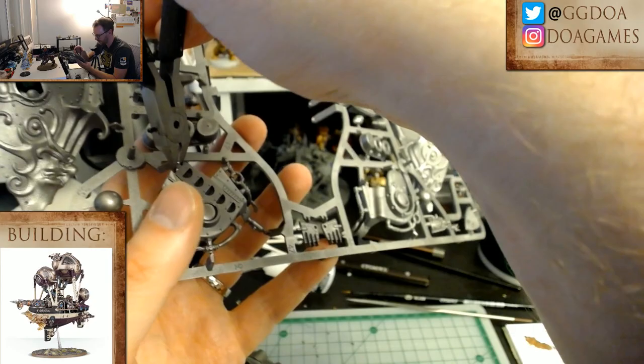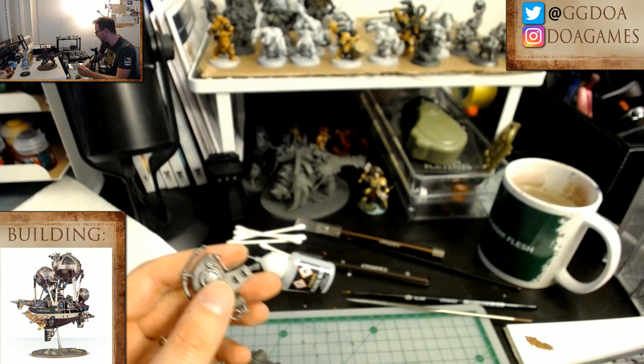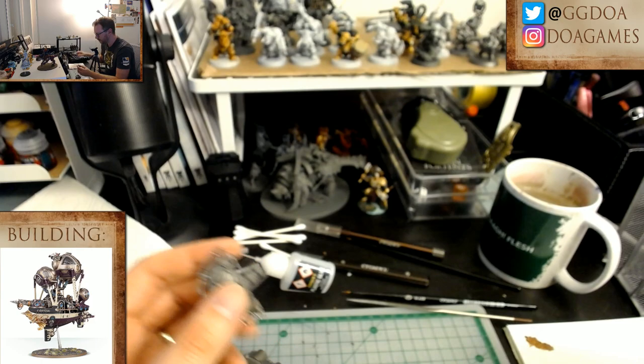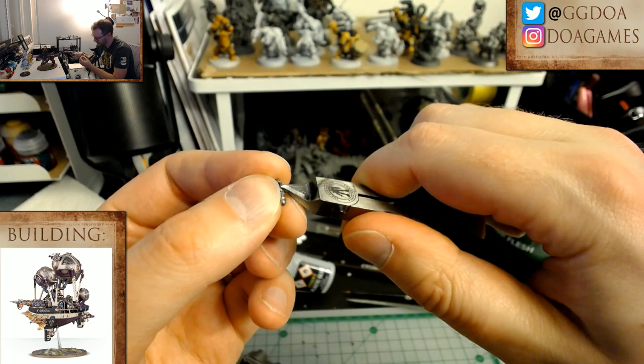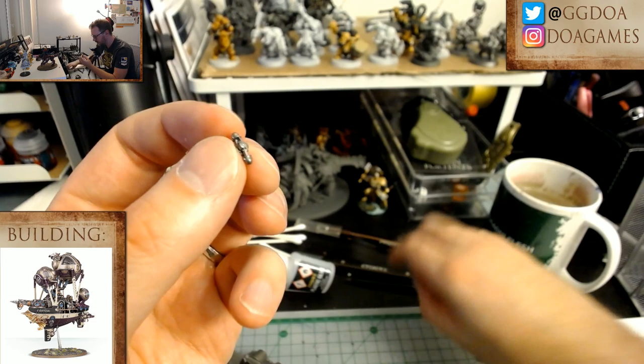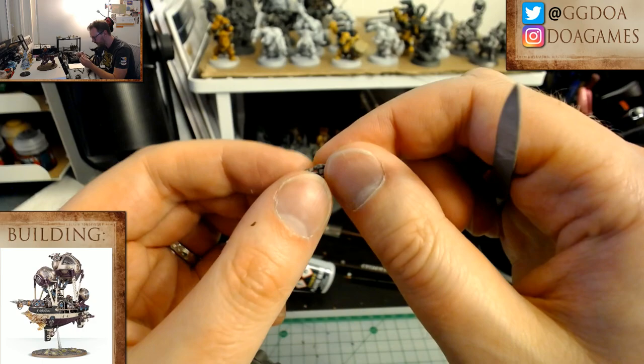I've seen good results with painting things off the sprue before it's all put together, so we'll try that out. I'm going to get that cut off — that's pretty clean. Usually I like to sand it a little bit anyway. There we go, that's nice and smooth, so I can just touch that up with a little bit of Lead Belcher later on. And that'll end up going right here.